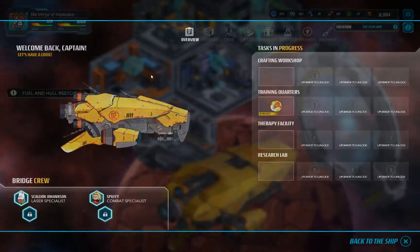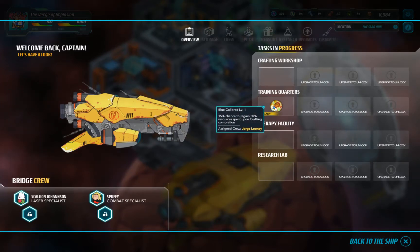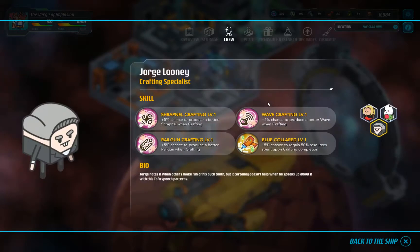Okay, so the training is ready. Let's go to our crew. Blue Collar. So that's not exactly good - not what we were going for. But that's good though. 50 resources spent - that's good. Alright, back to the ship.